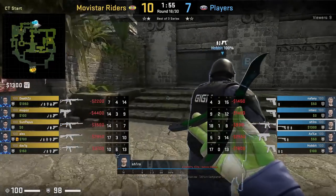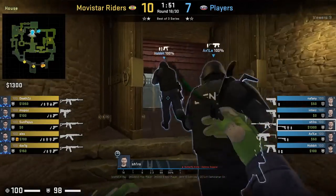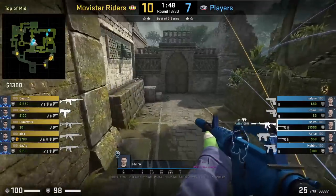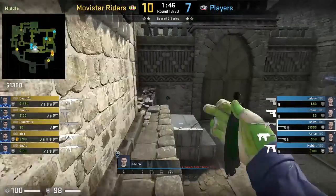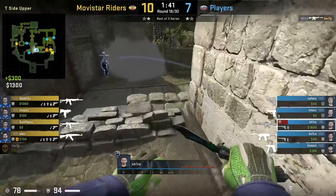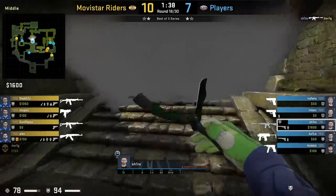Most of the time AWPers are getting run-boosted mid to window, but here Gambit are on a force buy with Shiro having the only rifle. He puts it to good use, getting run-boosted to the ledge and making his way towards window, getting a frag onto Dave1g and setting his team up in a favorable 5v4. Movie Star probably weren't expecting the run boost because they know Gambit don't have an AWP, which catches them by surprise.